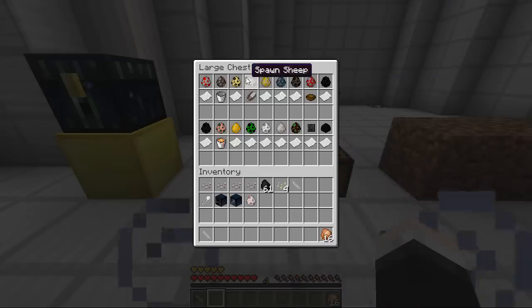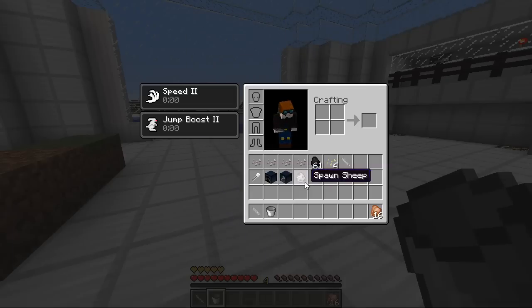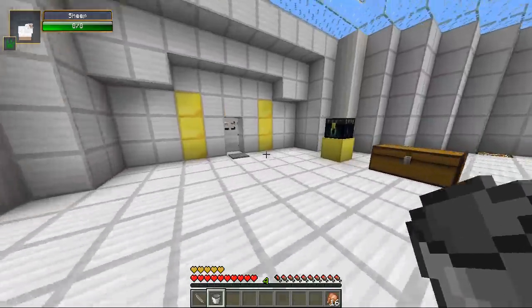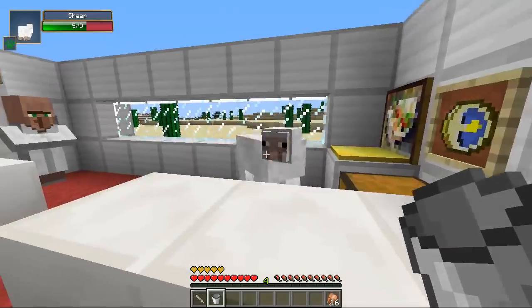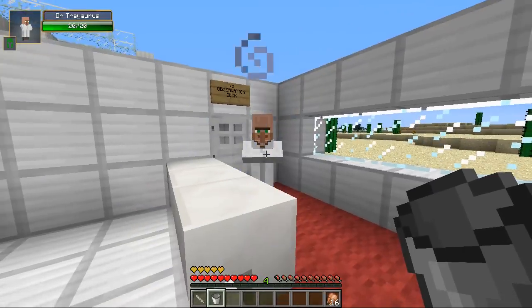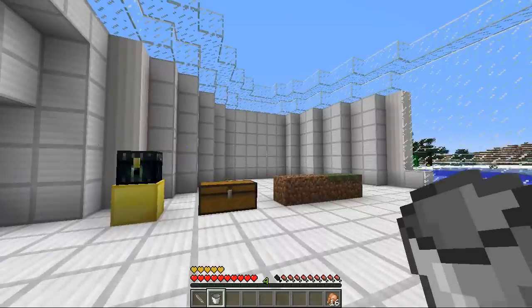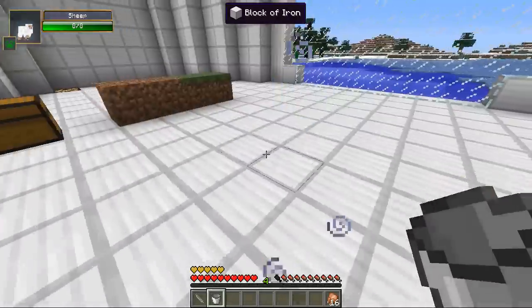The next one is the cow, and this one is interesting because it doesn't actually affect you — it affects other animals. You can normally only milk cows, but with this ability you should be able to milk any entity in the game. It might be a bug with the mod right now, but you will be able to milk every single entity — milking a sheep and stuff like that.